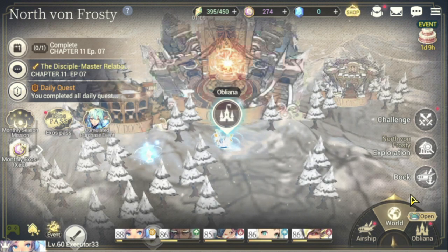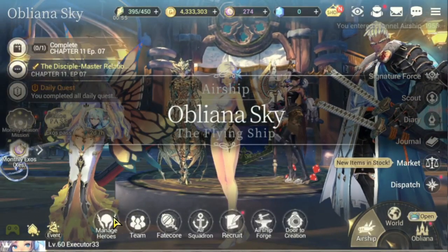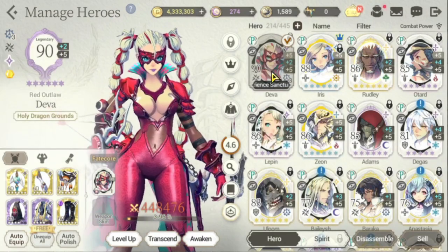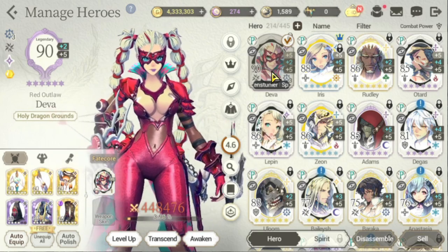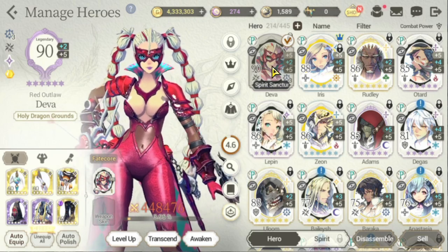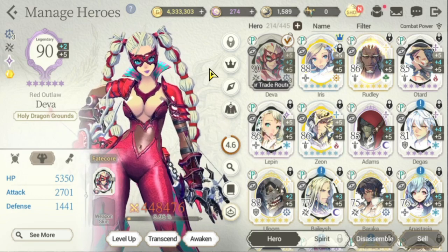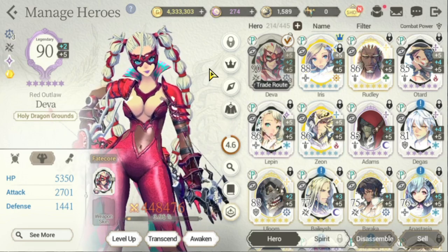While you're leveling up and finding gear for your heroes, you should always try to summon for fate courses. Fate courses are a must in the game because they take your heroes to a level where they become better — either through different skills, revised skills, or greater stats. Please farm for fate courses and make sure you have enough Zest to do so.